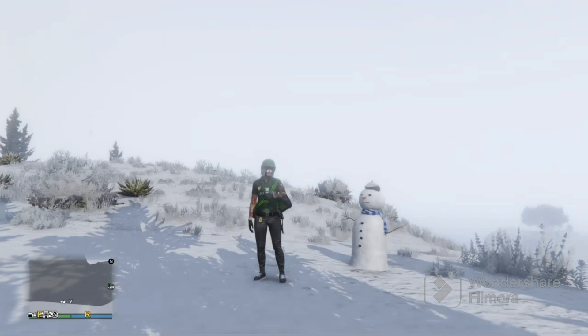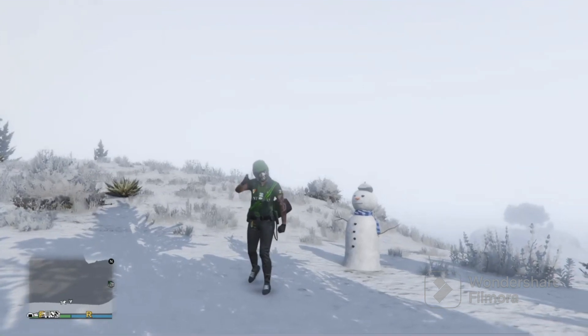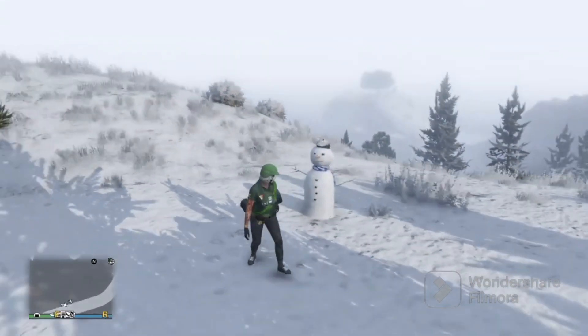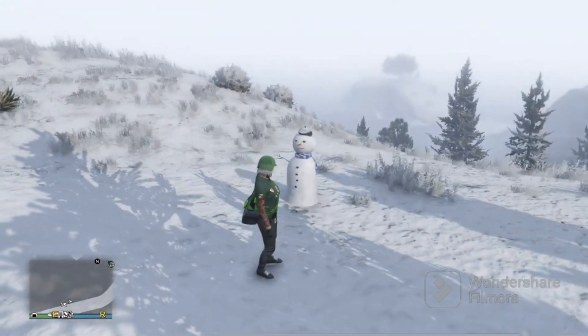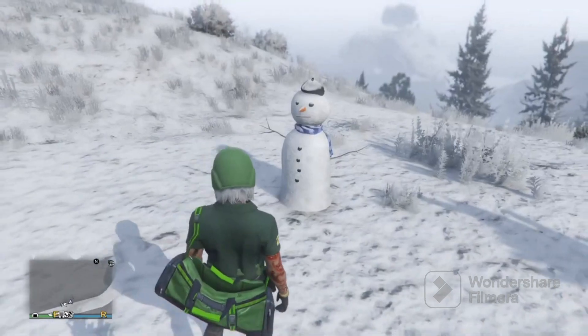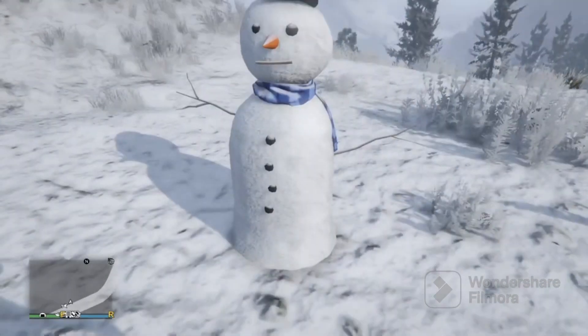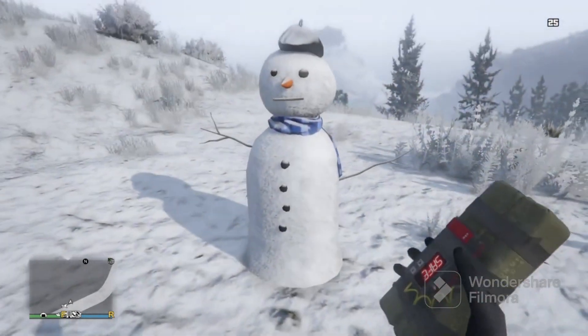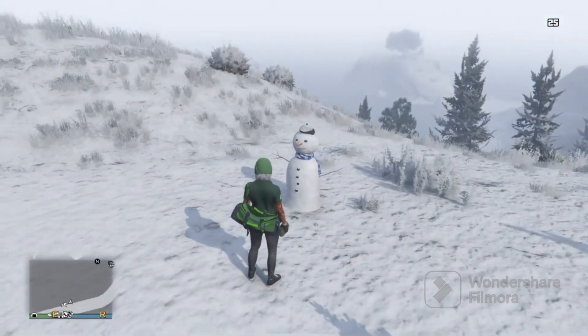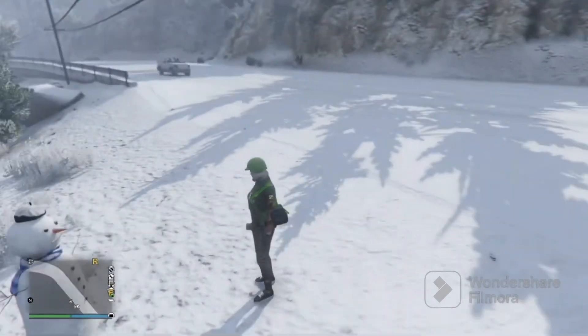Hello guys, today I will be showing you how to get the snowman outfit — all 25 locations. To make this easier, use an Oppressor or a Deluxo; if you don't have either, use a helicopter. Also make sure you have enough sticky bombs. At the end you will receive the snowman outfit and $155,000, and you will also gain some RP.